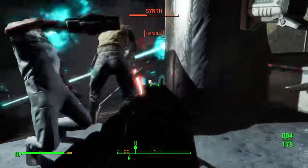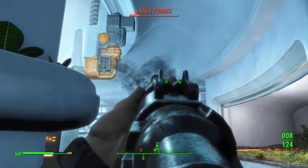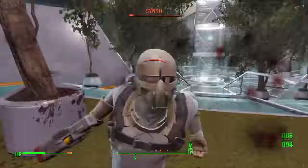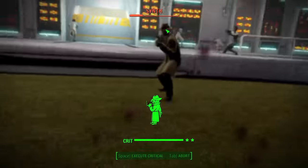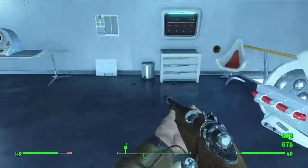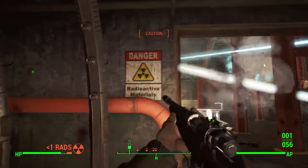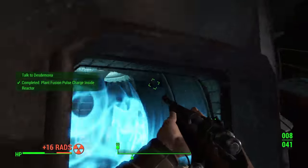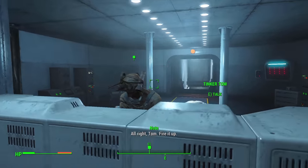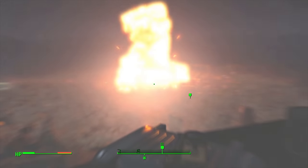We teleport into the Institute, Z1-14 helps us eliminate forces near the relay, and the Railroad is teleported in. Desdemona gives us a pulse charge. The service section is easy; Bioscience is hilariously one-sided — we even spank a gorilla before shooting it. The plaza is even easier with Z1-14's synths stomping Institute forces. We meet Sean — our son who forgot he was our son — and deal with him. In Advanced Systems the reactor battle goes smoothly; we place the pulse charge, get teleported out, hit the detonator, and the Institute is destroyed — answering the question: yes, you can beat Fallout 4 as the Sole Survivor.